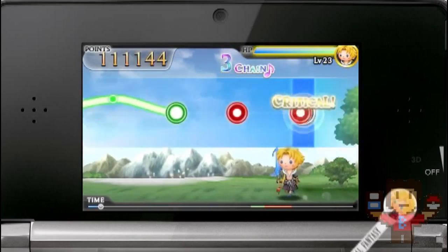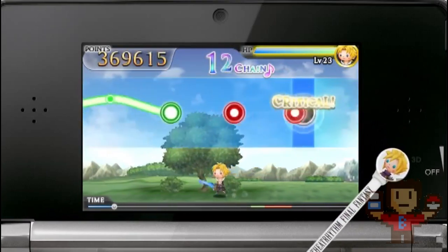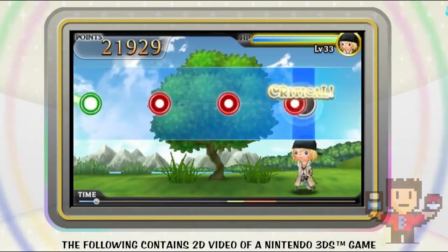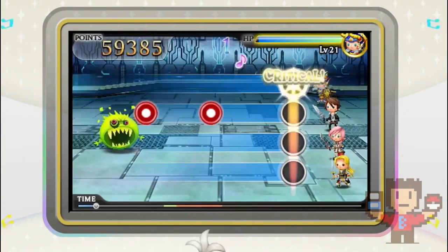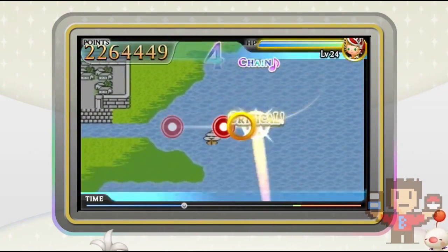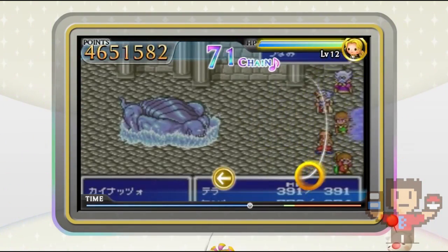There are three main modes to this game: Series Mode, Challenge Mode, and the Chaos Tower. Series Mode consists of an optional opening and ending track where you tap music notes as they get near a crystal, a field track where you travel on an overworld sliding and tapping in a given direction, a battle track where you fight enemies through quick taps and flicks, and an event song where you hit beats while a cutscene from the game plays in the background. Beat songs in this mode and they get unlocked in Challenge Mode, where you can unlock higher difficulties for them, as well as a no-fail practice mode.